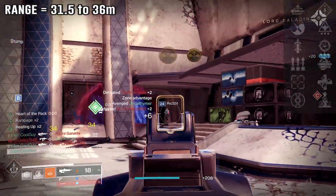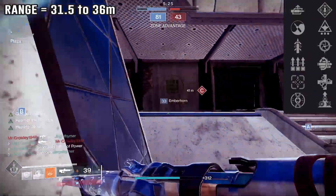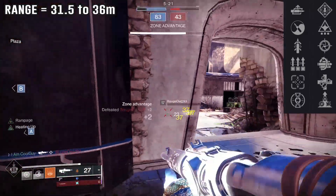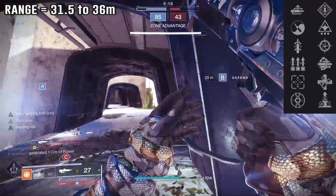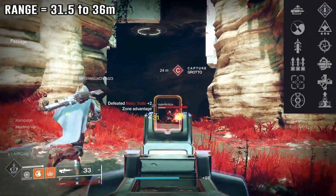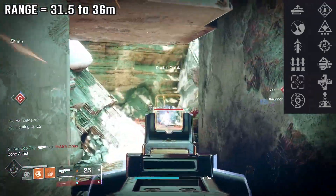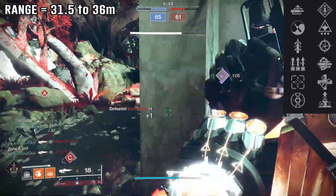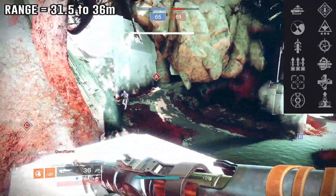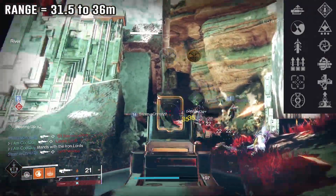For perk combinations, notably there are no Iron Banner perks on these — no reach, no grip, which is odd. In the first column: zen moment, auto loading holster, quick draw, surplus, tunnel vision, heating up. Second perk column: wellspring, snapshot, rampage, multi kill clip, unrelenting, elemental capacitor. Zen moment might actually help the reticle problem I went over, because it removes reticle bounce and weapon shake with repeated hits. For PvE, we're in a season with unstoppable pulse, so it can be used, and it's going to help with solar shields.